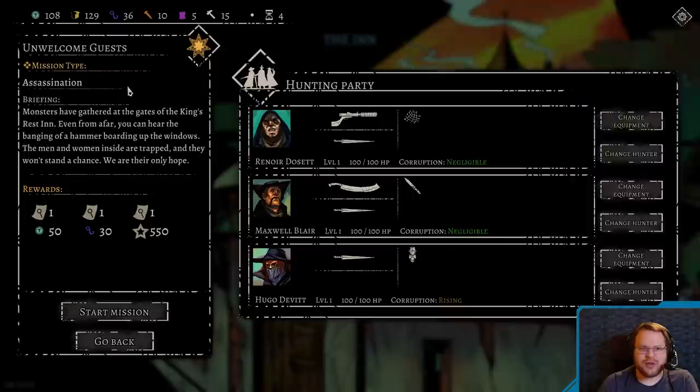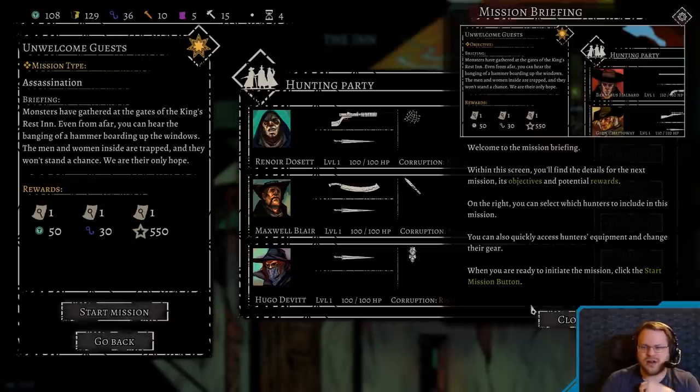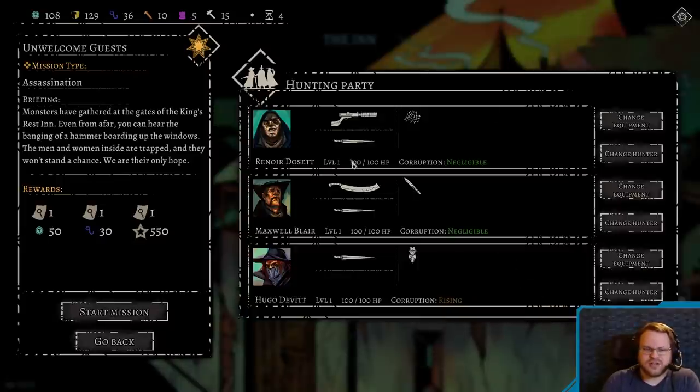Okay. Unwelcome guests. Mission type: assassination. Briefing — oh, tutorial first. Welcome to the mission briefing. Within this screen you'll find details from the next mission, its objectives, and potential rewards. On the right, you can select which hunters to include in the mission. You can also quickly assess hunters' equipment and change their gear. When you're ready to initiate a mission, start mission. Cool.